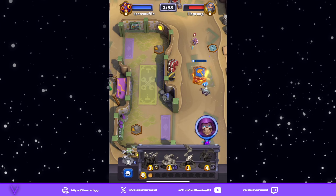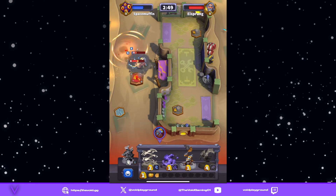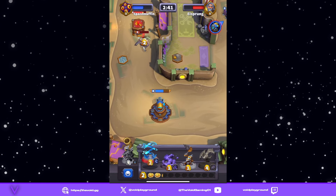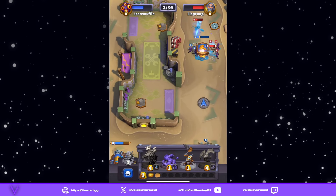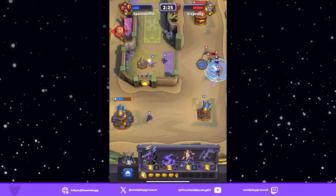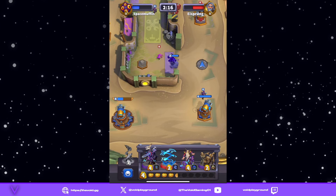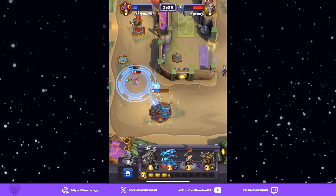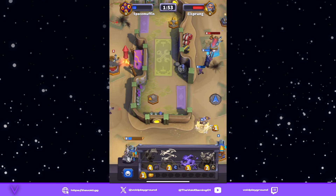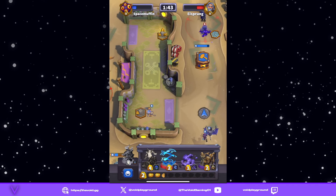We bring our forces in to prevent Jaina from taking that tower. He gains towers, we gain towers — the main thing is controlling the central tower so we can get our guy off. Let's start the mining process, put someone out to grab this tower. We'll plop out another gargoyle. He's got Jaina going, doing a lot of damage, but if we play our cards right we can come back. Let's try to go for his tower.